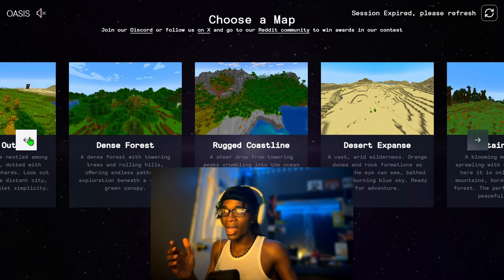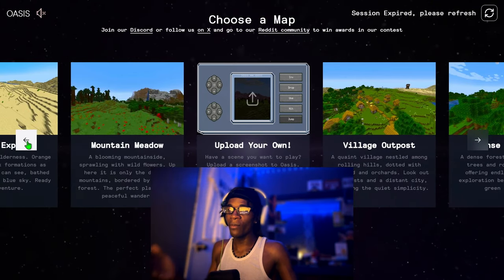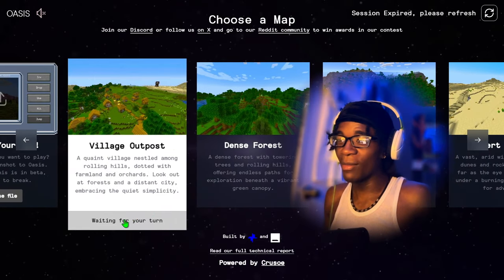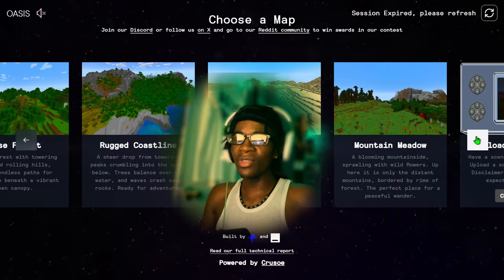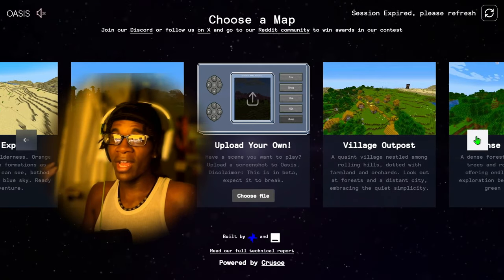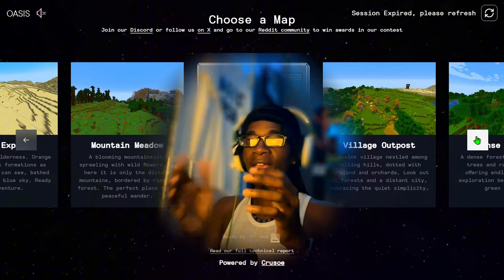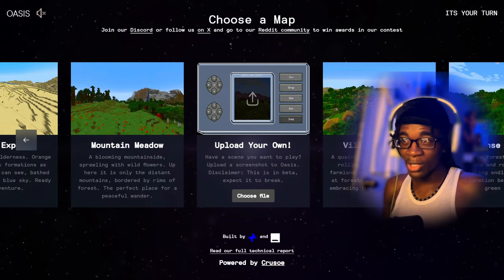If you guys haven't heard of this, it's basically like this game has no coding to it whatsoever — it's just going based off of Minecraft screenshots and stuff like that. But there's a crazy problem: it's like straight rotting your brain, because every single thing you see is going to change. It's not going to remember anything at all. You could see a house, look away for a second, look back and it's a whole entire desert biome or something. Everything just changes every time you look around — it's actually kind of crazy.